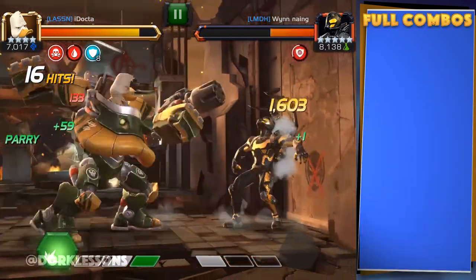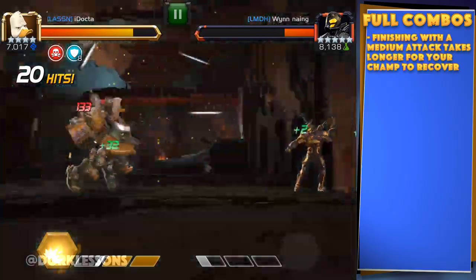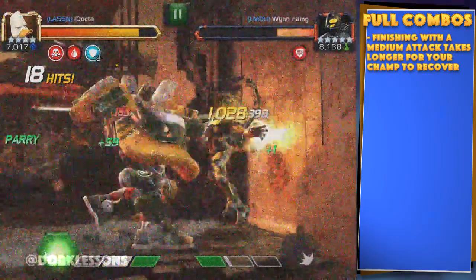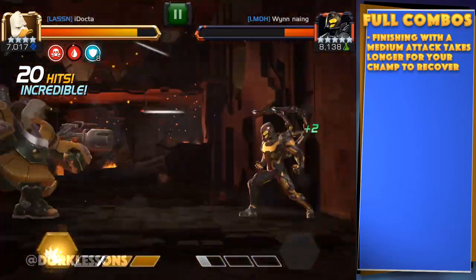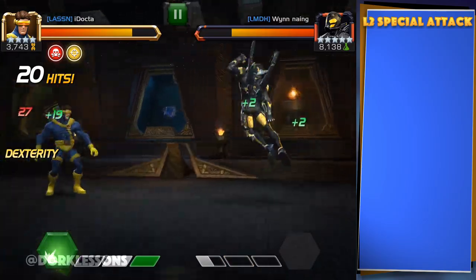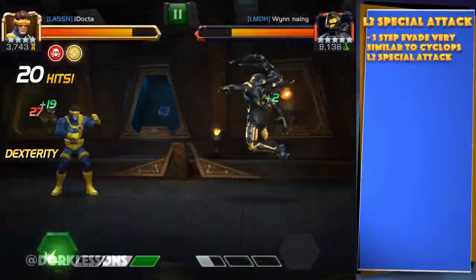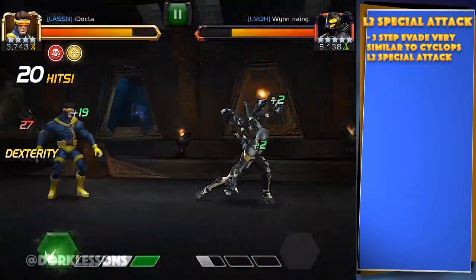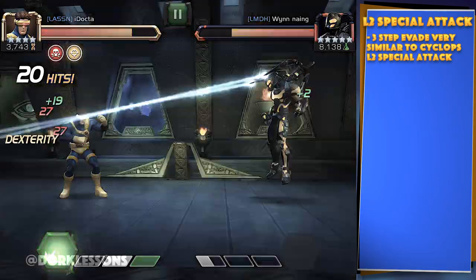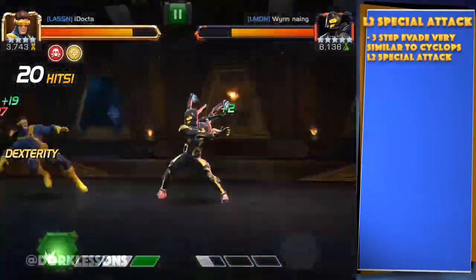In this example you can see it's a little more difficult to evade that L1 when you finish with a medium attack. And if this was an unblockable L1 node or something like that in war, you'd definitely be getting tagged. Now one of the easiest to evade is his L2 — it's literally made to give you distance, so it's almost a gift that keeps on giving. As long as you are evading each of the three parts, just like Cyclops' L2, you are more than good.